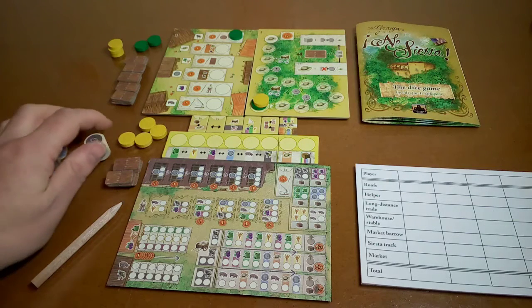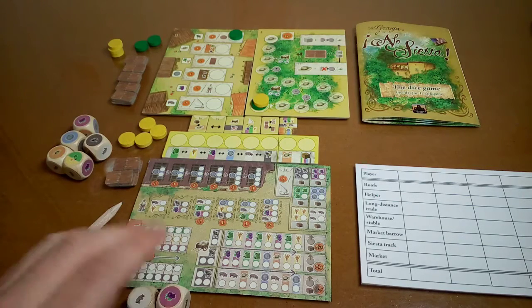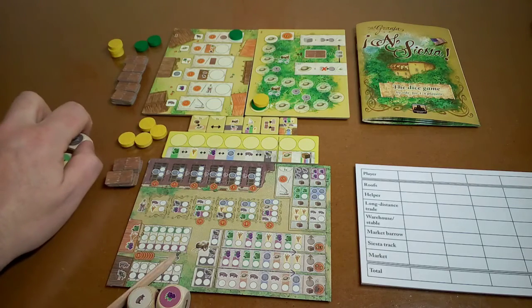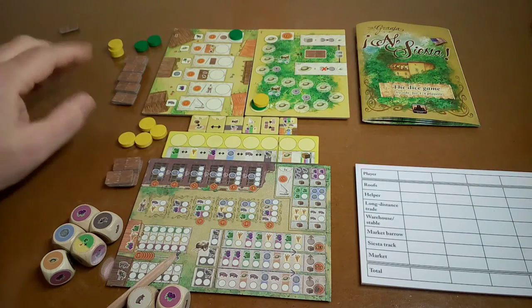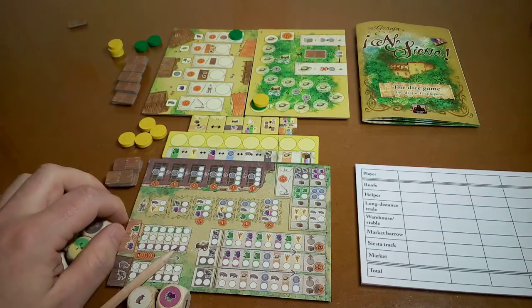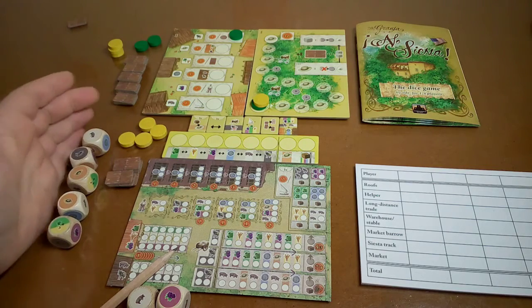Round one is slightly different from the rest of the rounds. What you do is take two dice and put them aside — we're not going to use them at the moment, just this five dice. First thing we do is take one of our roof tiles and put it aside — that's round one. Then we roll the five dice and we have these results.